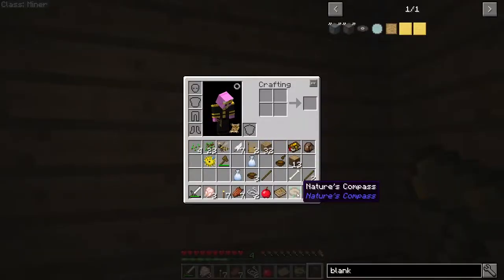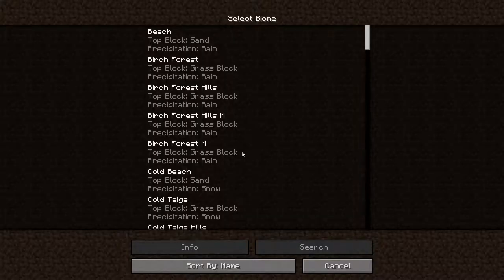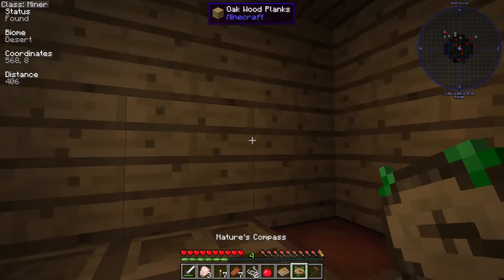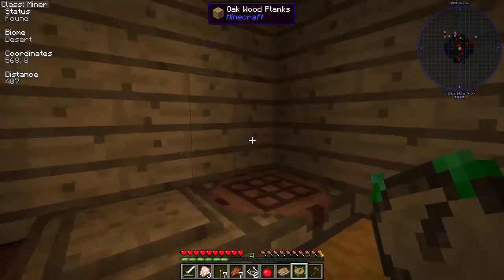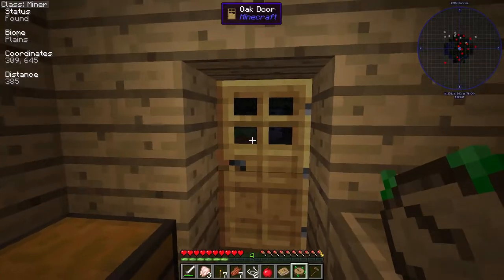Another thing this modpack starts you out with is something called a Nature's Compass. For the usual compass, it points towards the spawn point — where you originally spawned in the world. This one, however, has an extra feature. If you right-click on it, you'll notice this list of locations, and you can use this list to find any specific place. Let's say if I wanted to find a desert — I simply look up desert in this list, hit search, and suddenly this thing is pointing towards the desert. You can see in the top left it says the distance and the coordinates. If you don't want to find that place anymore, you can shift right-click it and it will reset itself. You can see over here that there's the plains — I believe that would be a nice flat area to start a town in, so I'm going to search for that and go towards it.